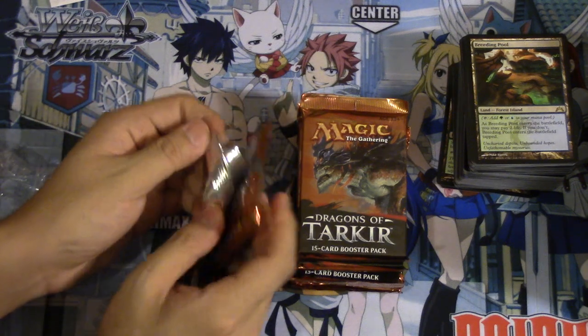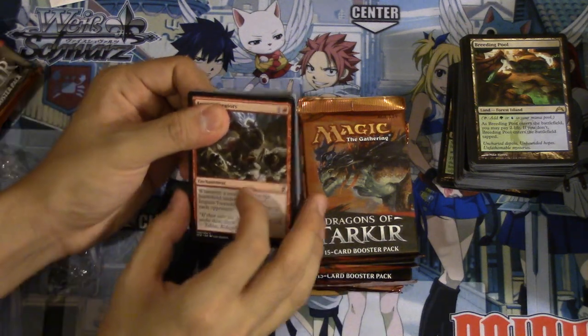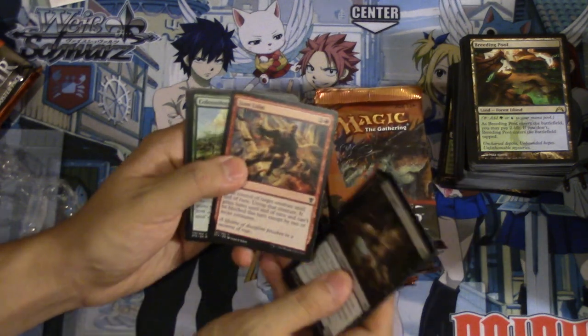What are we hoping to pull? What is in Dragons of Tarkir? Koko is dead, a lot of the good cards are dead in Dragons of Tarkir. I think Ojutai is the most expensive card maybe.